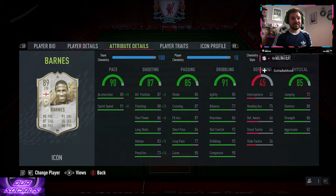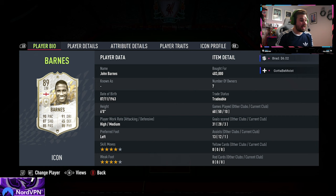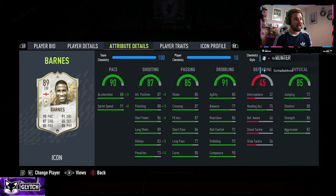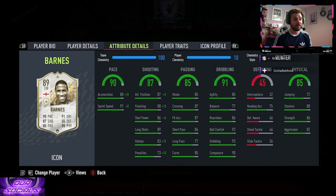John Barnes looks pretty fantastic. High/medium work rate, left-footed, four-star four-star. He's going for around 400k in the UK, which is a lot of coins. His pace is fantastic — 88 and 91. His shooting category is pretty stacked apart from volleys and penalties. Finishing is 88, attacking positioning 87, shot power 86, and long shots 89. His passing stats are pretty phenomenal, though long passing could be a bit better at 77. He does have the finesse shot trait, so don't worry too much about the 85 curve.